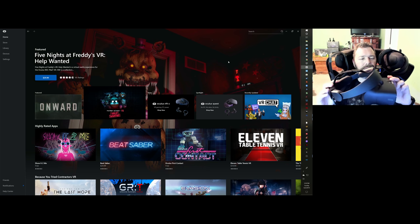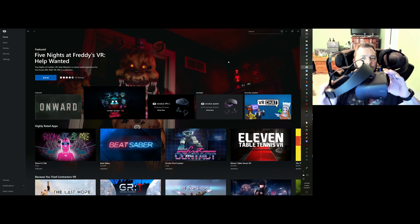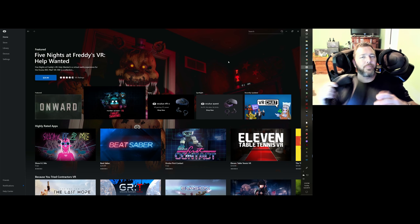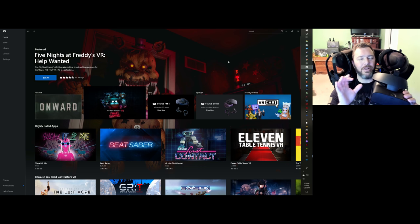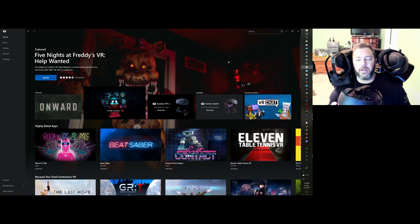One thing I noticed: this headset's display doesn't tilt up. Instead, you'll want to rotate the whole headset downward on the back of your head to get the screen level with your pupils. Just look at text on screen to line everything up, then cinch down the back and tighten the front — you're good to go.